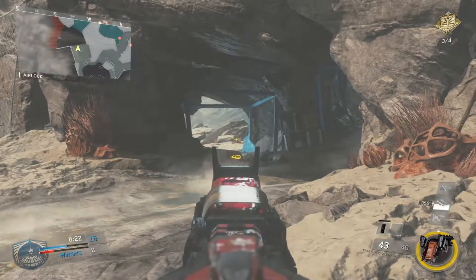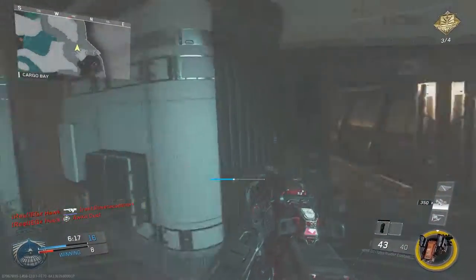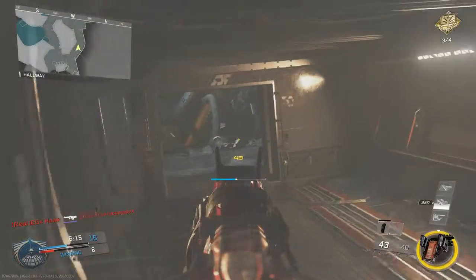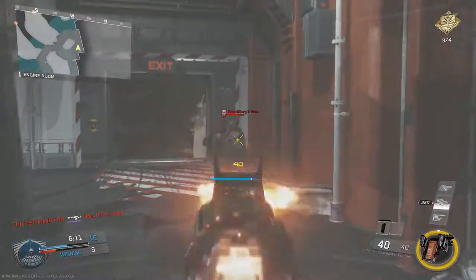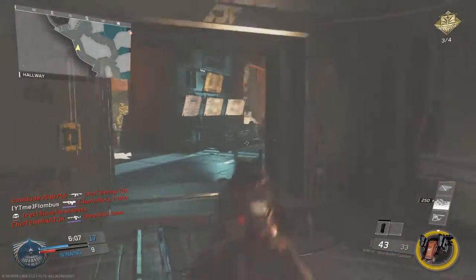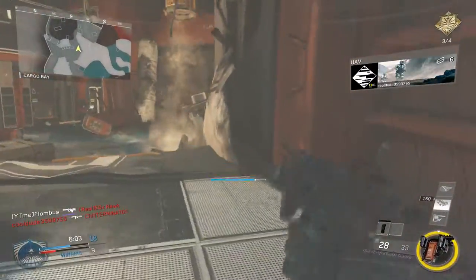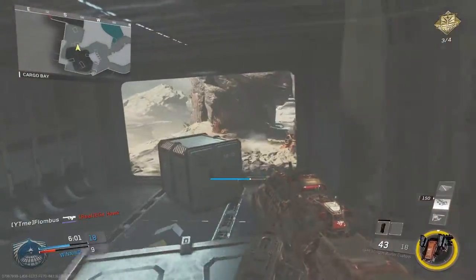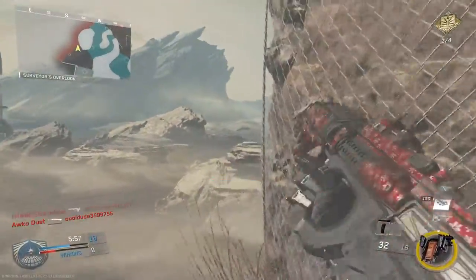Paying attention to the radar here. The worst situation you can put yourself into is getting pinched — one guy behind you and one guy in front of you. Check those corners too. Enemy has a UAV up, but that's fine with me. Whoever got that UAV can push towards me all they want.